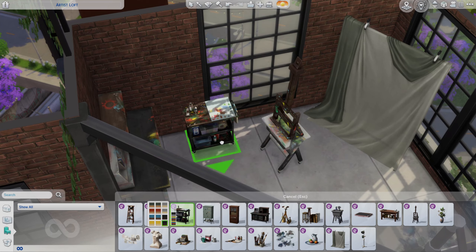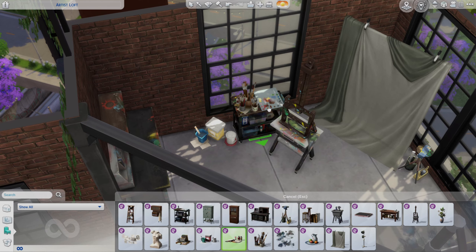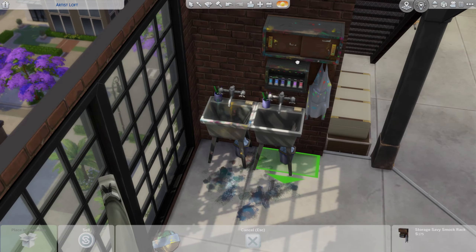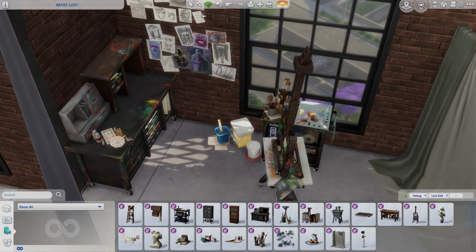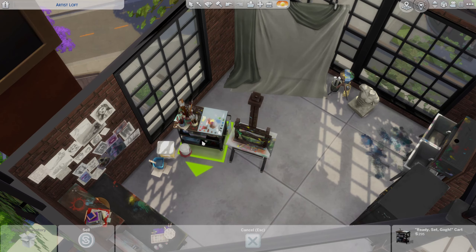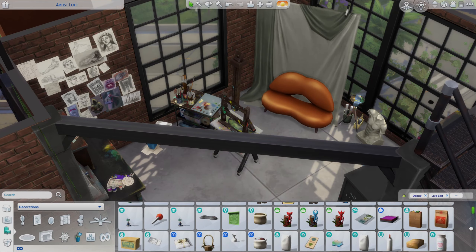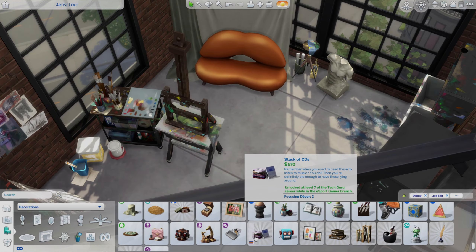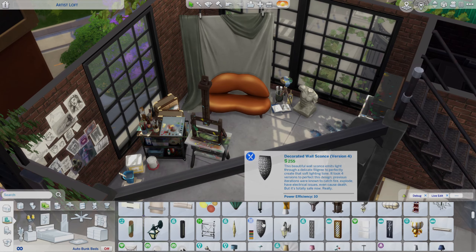Now we are in the little art studio. I use pretty much everything in here from the new kit - I love this new kit. I think out of all the kits so far this is probably my favorite, definitely in the top three. It's a very niche area but I think that's perfect for a kit. Some of my other favorite packs are like the Everyday Clutter pack because it's so usable, but if I'm going to make an art studio I'm going to be using this stuff.